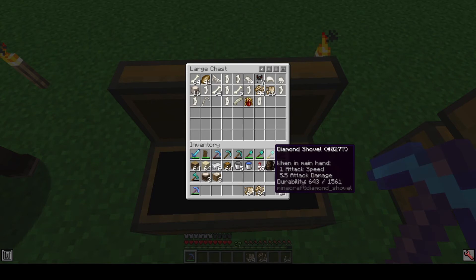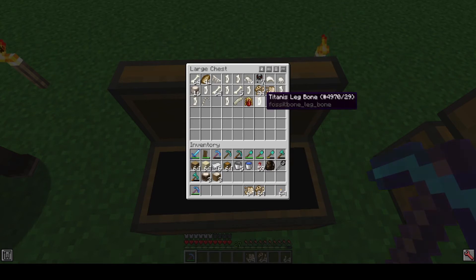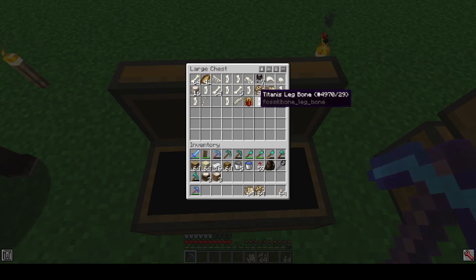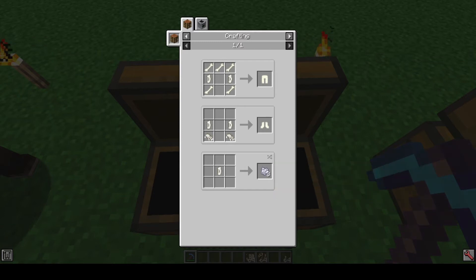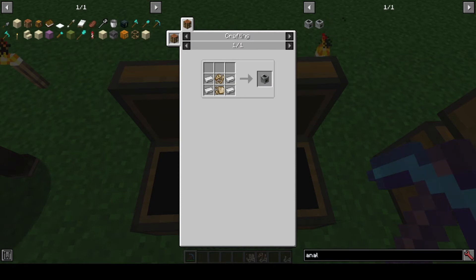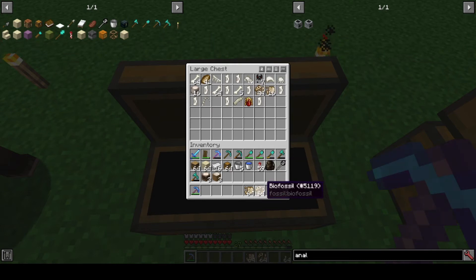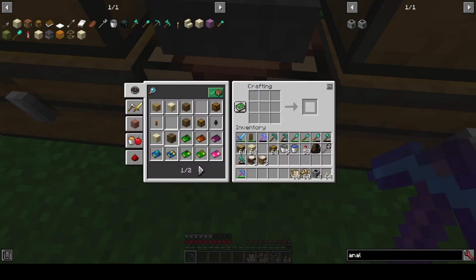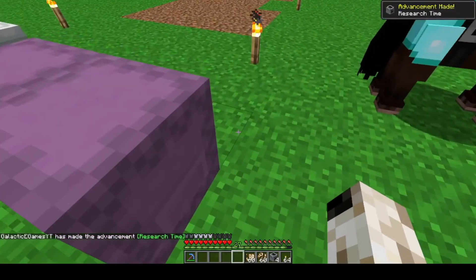I'm just going to dump a few of the things. So all these bones are different — leg bone, foot — these are all different dinosaurs. I'm not sure what to do with these quite yet. The analyzer uses iron ingots and biofossil or relic scrap. We got plenty of that. Crafting table — move all those in and we can get four analyzers. Cool, let's do this. And I got an advancement for research time!